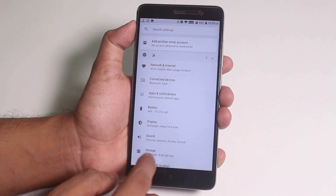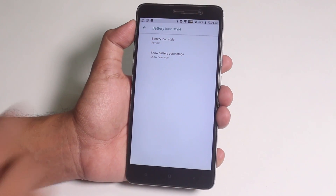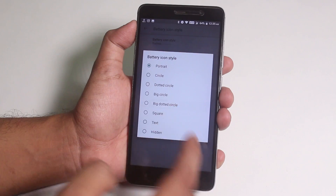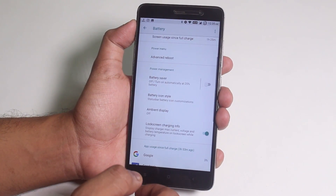Now let's move to battery settings. Here we have battery icon styles to choose from — like dotted circle or big dotted circle — and you can change the battery percentage position to inside or outside.